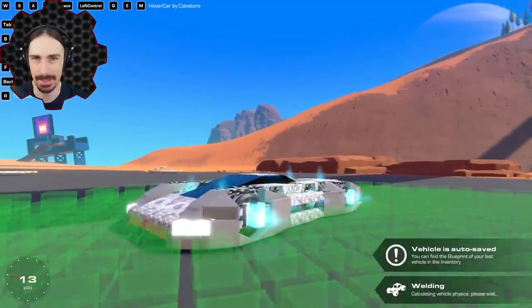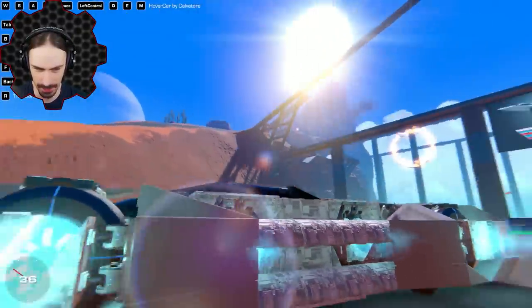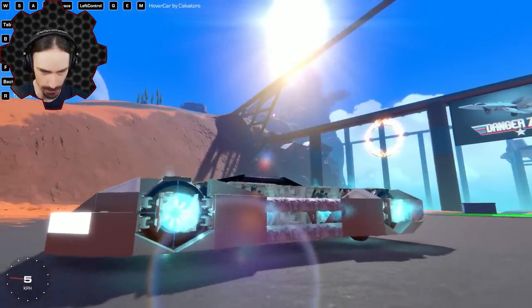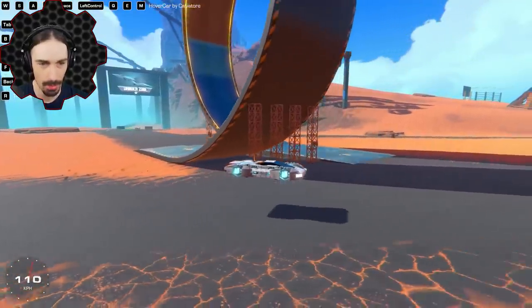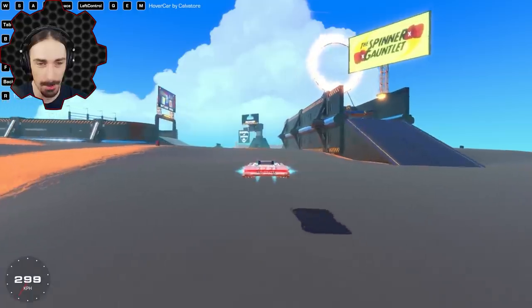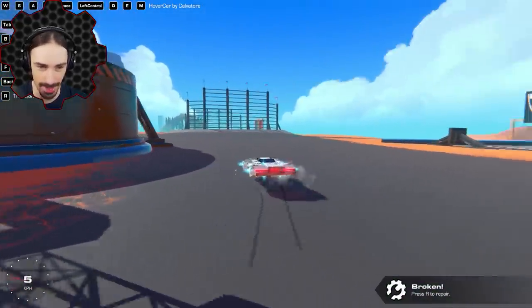All right, up next we got this thing. This is the hover car by Calvator, and this thing looks awesome! It looks like a hover car! Wait a minute, does this thing actually have wheels too? What is going on? Why am I shaking so much? I just have up and down controls like that? This is definitely a different type of hovercraft.